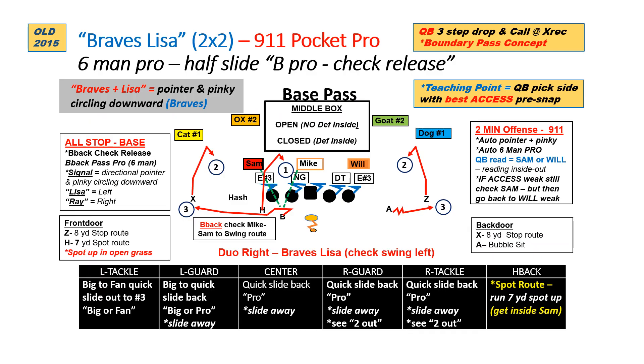This is a boundary pass concept. We're going to set the protection and release the back towards the X receiver. Out of a two-by-two set, you can see the H running a spot route at seven yards, finding that open spot between the Sam and the Mike. The X and the Z both will run eight-yard stop routes. The A will run a bubble and sit out in the flats, with the B checking the Mike to the Sam and running a swing to the flats.